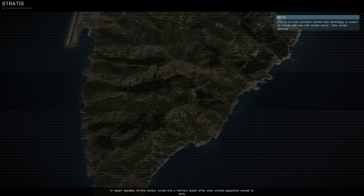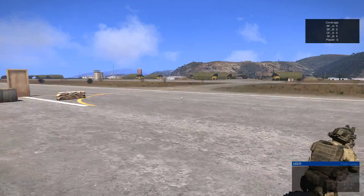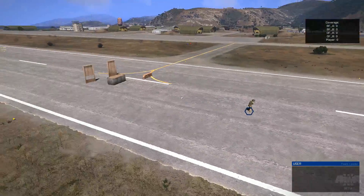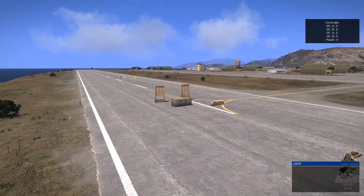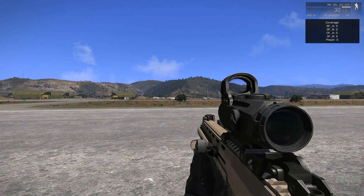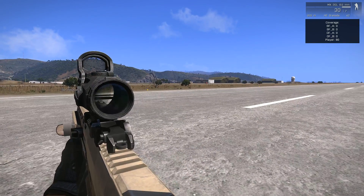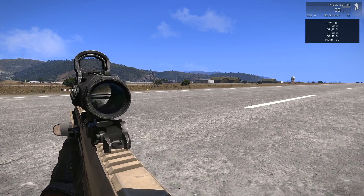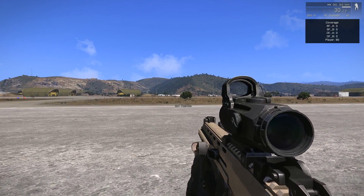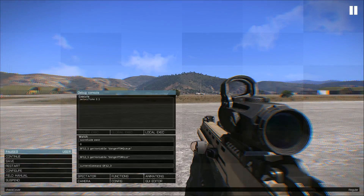Let's start it and go into the spectator view to have an idea of what the objects are without triggering anything. Those are the two AI, this is the player, and these are the objects we are going to check against. I made a script to check for that. What the script does is draw some lines based on both the position of perceived threats — that is the 'near target' command and 'script command' in Arma 2 — and the player position depending on their body.